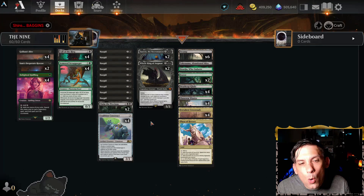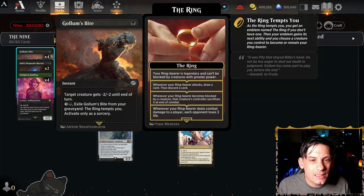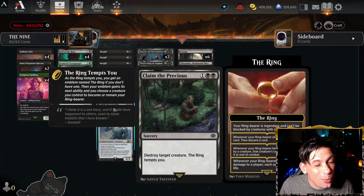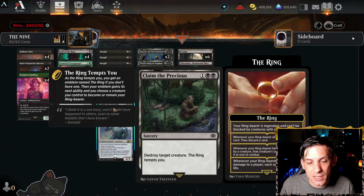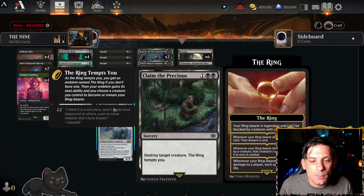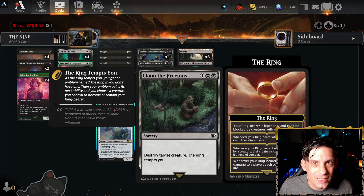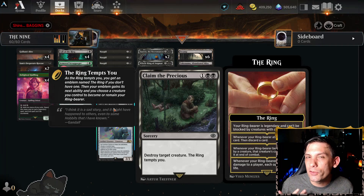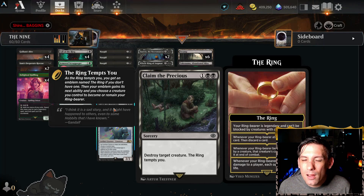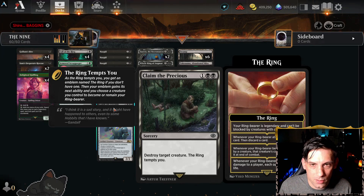We've also got two more pieces of removal to round out a six-piece removal package, and we're using Claim the Precious. This is three mana sorcery speed to destroy target creature — a little below rate, but it makes up for that by having the ring tempt you for free in addition to killing the creature. Because we get so much value off that in this deck, it's worth running two to go with the four Golem's Bite.